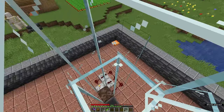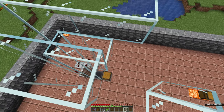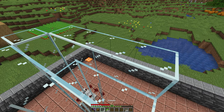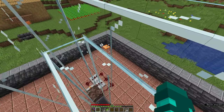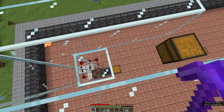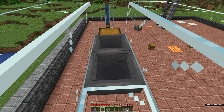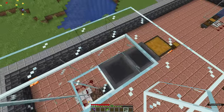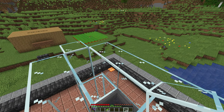Place two glass blocks like that, jump up onto the side here, and at this point you can just move along and continue to extend this section out as far as you need. Once you have got it as far as you want to go, to the point where you want to place your chest down, you place your chest on the edge like that. You then need to break these two blocks, switch to your hoppers, shift-click to attach them to the chest like so, and then place another block to stop the water flowing over the edge down onto the floor.